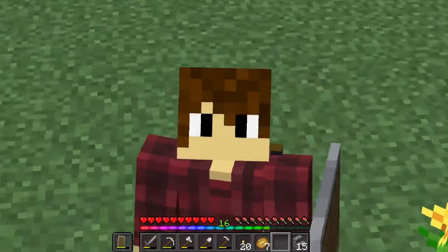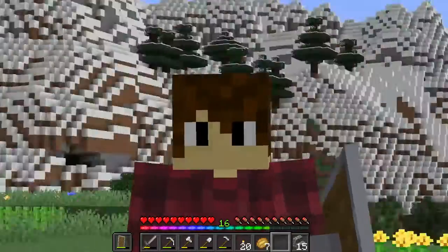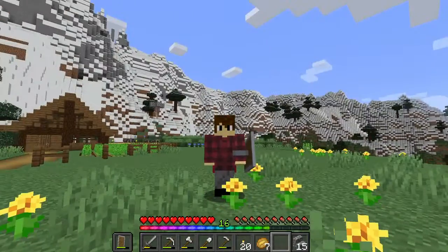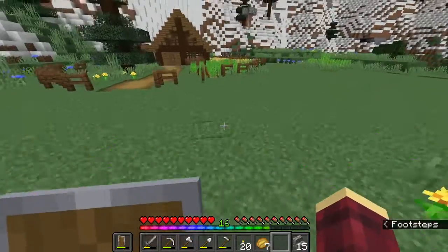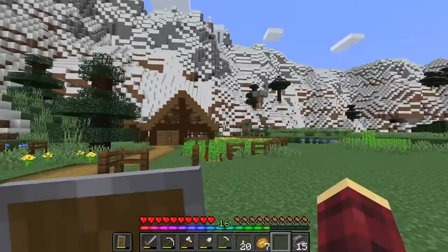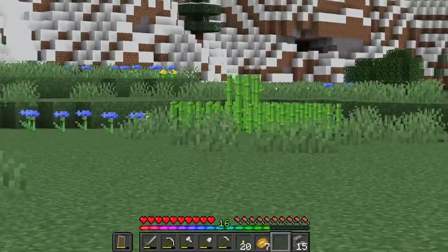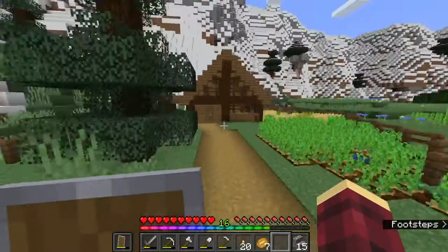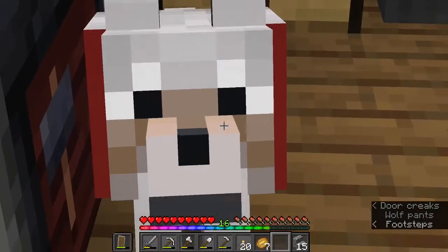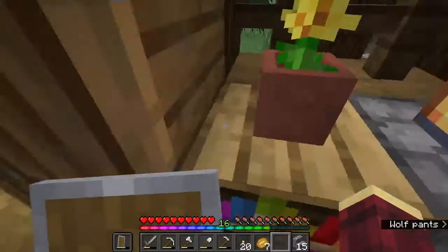Hello everybody and welcome back to season two of Smiley Survival World, it is episode two. I'm recording this on a Tuesday so I've done some things since the last episode — mainly gotten some sugarcane, created a mine, got some dripstone, and got some cows. I've been breeding those up, doing the sugarcane stuff, and I've also gotten a sheep named Fred and a dog — need to give a name for the dog.